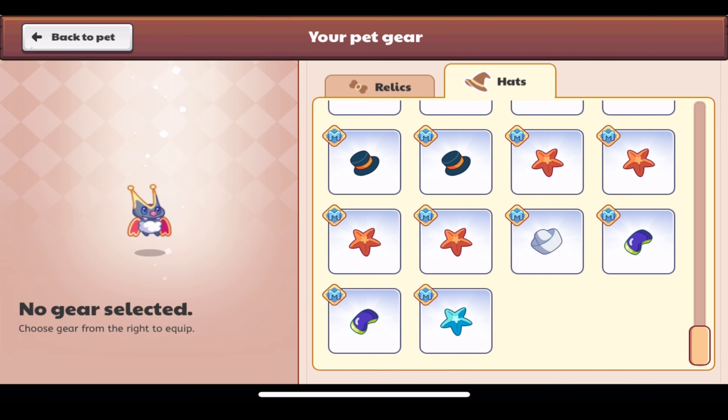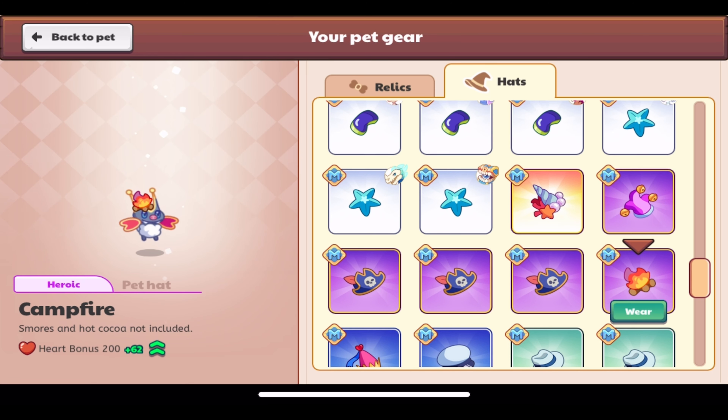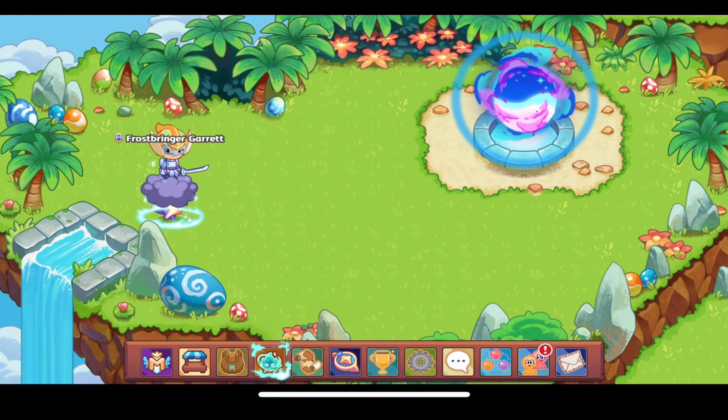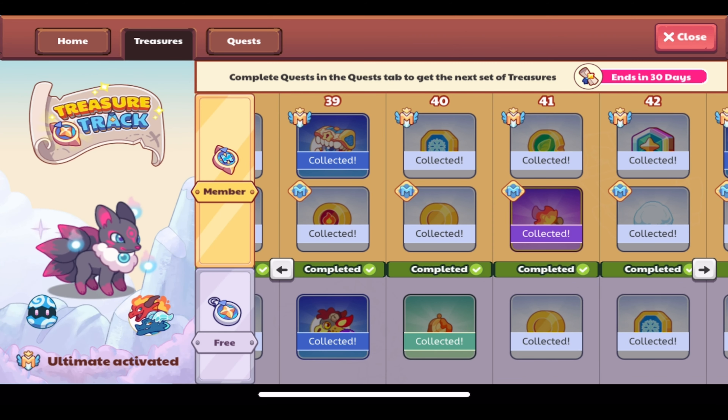This is the Campfire pet hat — it shares a name with the campfire furniture item. This pet hat is heroic and members only. Its description: 'S'mores and hot cocoa not included' — that's pretty funny. It has a heart bonus of 62. It shares a name with the campfire furniture item available in Summer Fest, so they don't look too different except one's a pet gear item and one's furniture.